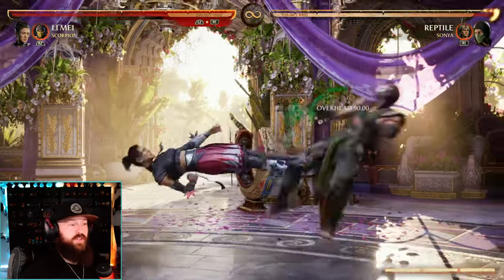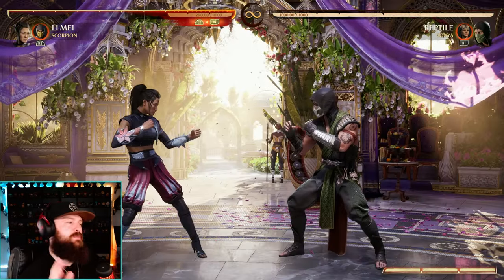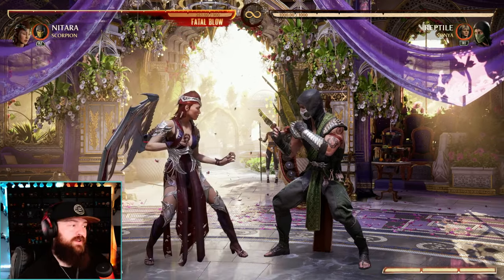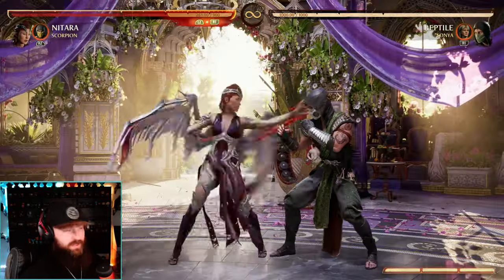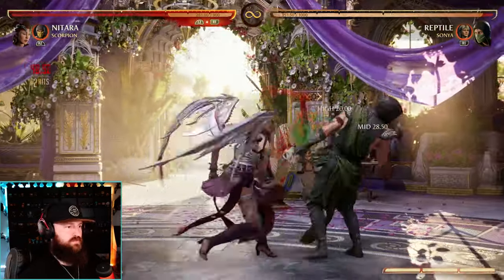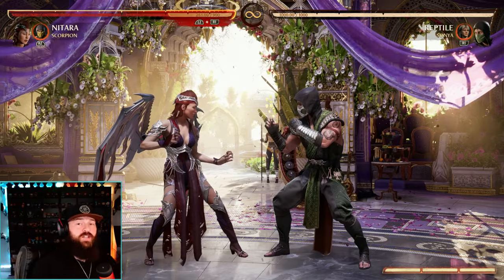Limei's 4-3 overhead now recovers faster and has 3 more active frames. Limei was already pretty good, and these small changes just make her that much better. Natara also got a small buff — her 1-2-4 combo is now cancelable into specials, so you can continue that however you want. A nice little change for Natara.